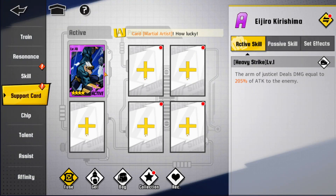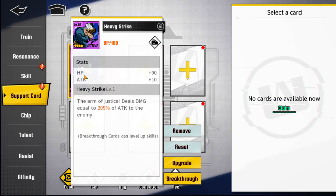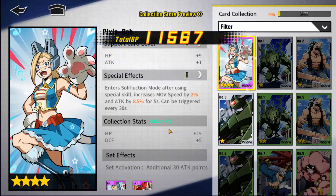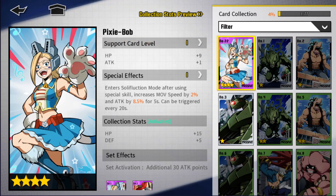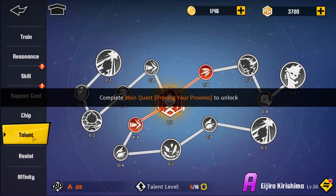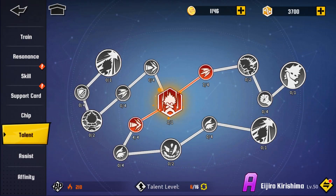Support Cards can be obtained by playing the game or from Support Card summons. It's really important to equip them on a character because your CC will grow and you gain an additional support effect. Every time you get a card and activate it, your CC increases. I won't go into crazy detail — just a basic explanation of how it works.